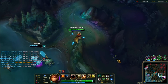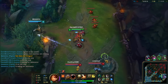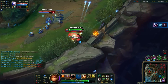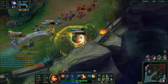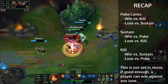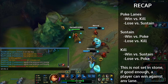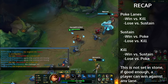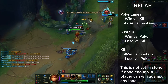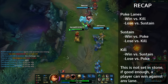That pretty much wraps it up. That's basically it for kill supports, poke supports, and sustain supports. I hope this video really helped you out. Just a quick recap: poke lanes generally beat kill lanes; poke lanes generally get beaten by sustain lanes; sustain lanes generally beat poke lanes; sustain lanes generally get beaten by kill lanes; and kill lanes generally get beaten by poke lanes but kill lanes generally beat sustain lanes.